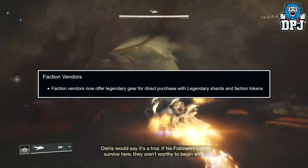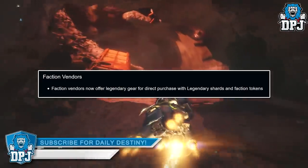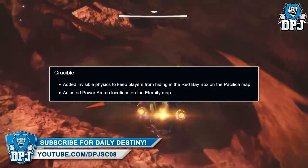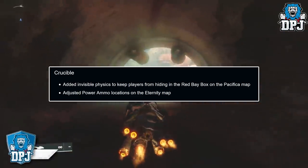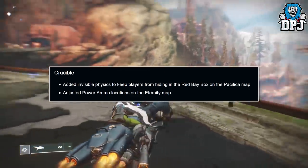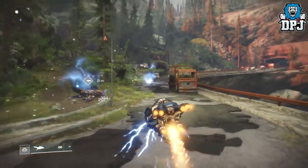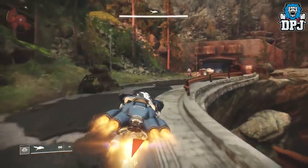Faction vendors now offer legendary gear for direct purchase with legendary shards and faction tokens. Crucible: added invisible physics to keep players from hiding in the red bay box under the Pacifica map, and adjusted power ammo locations on the Eternity map. That covers all the changes coming with the 1.1.1.1 update.